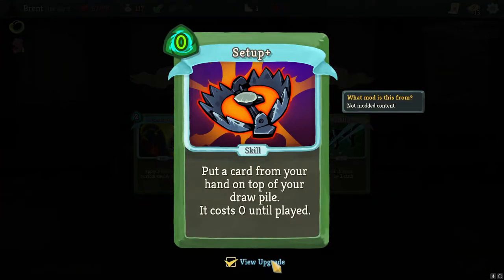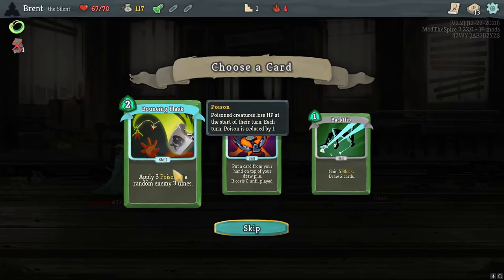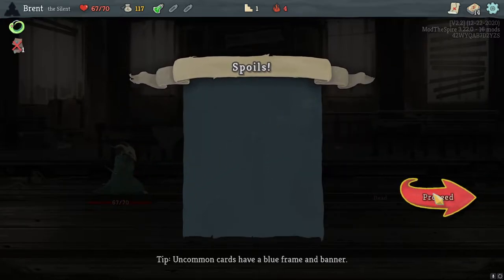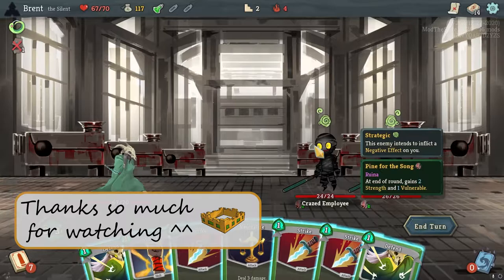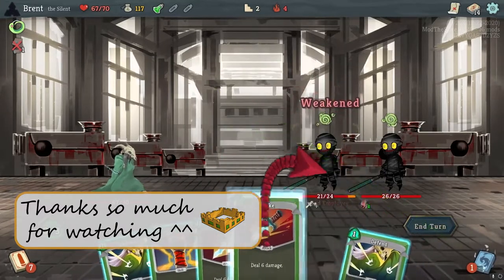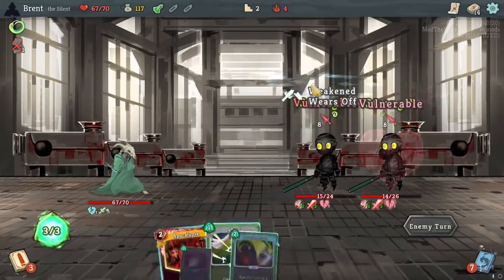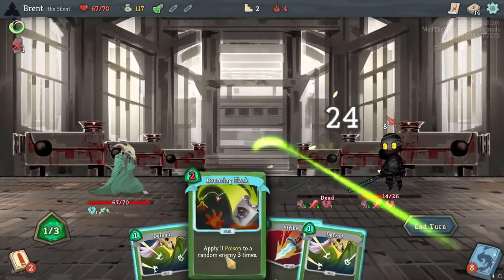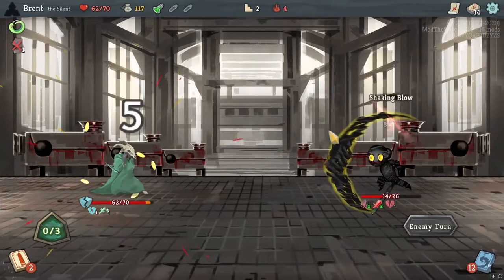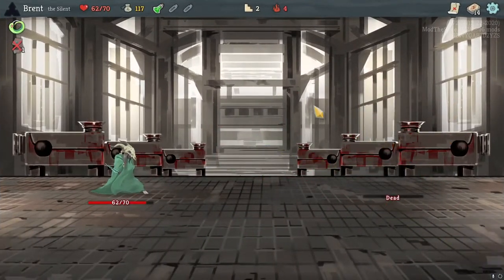Apocalypse into this fight - 33 damage. Bouncing Flask could work with the apocalypse setup, and Backflip with draw and block is always good. There's an ego card that pairs well with poison. Fighting the crazed employees - they apply two strength and one vulnerable to themselves each turn, so we want to divide damage and kill them when they're vulnerable. After getting them weakened and vulnerable, we get lethal without having to stretch very far.